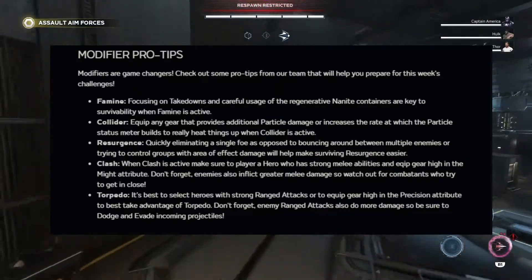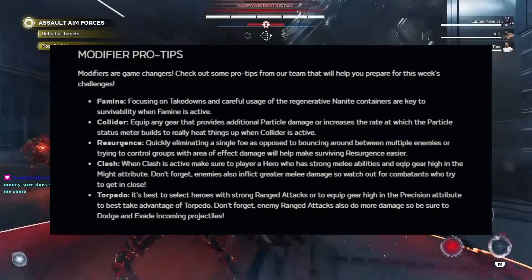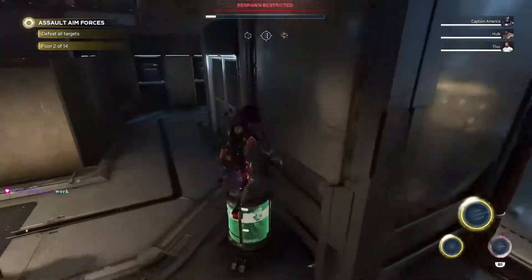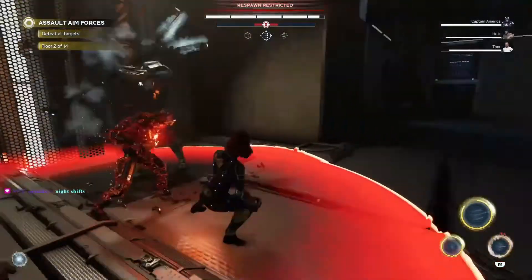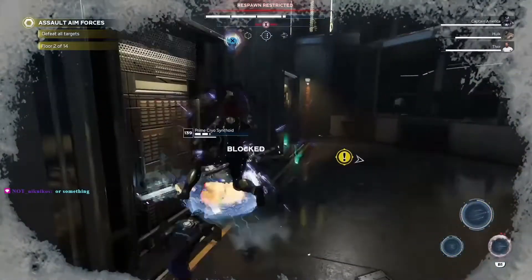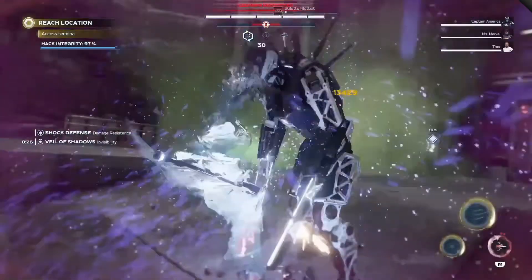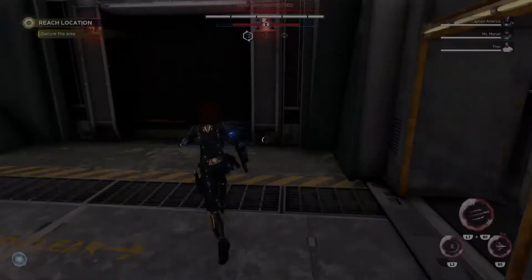Torpedo: it is best to select heroes with strong ranged attacks or equip gear high in the precision attribute to best take advantage of Torpedo. Don't forget enemy ranged attacks also do more damage, so be sure to dodge incoming projectiles. That is easier said than done because until they fix the indicator for enemy ranged attacks, you're going to end up getting hit. Some enemy ranged attacks have no visible warning before they hit you, so you'll be paying attention to indicators and then suddenly just get shot out of nowhere — down on the ground.